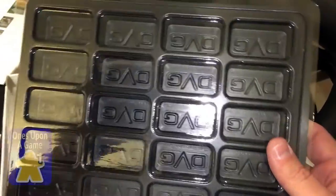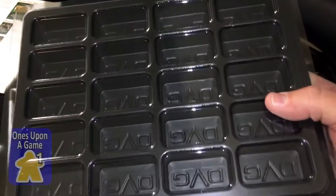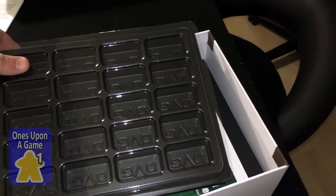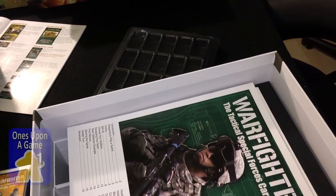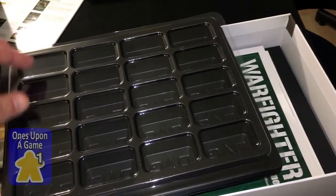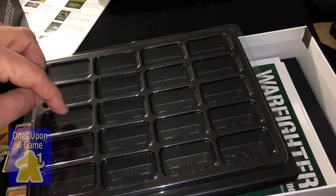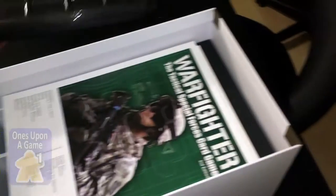We have the DVG tray — these are awesome. It's basically the same scale as a GMT tray, just a much deeper pocket. I've made custom dividers that go into these; I made them for GMT trays but also for a deeper tray like this one, so you can divide them into a third and two-thirds, straight in half, or three one-third pockets. They're very good.